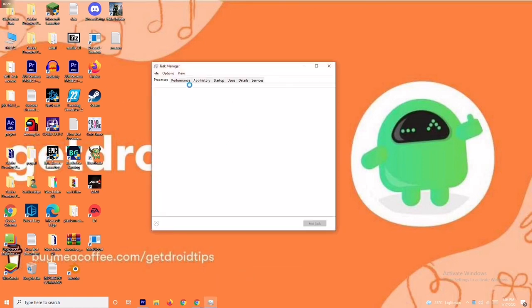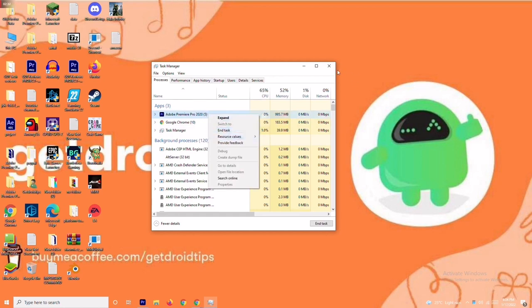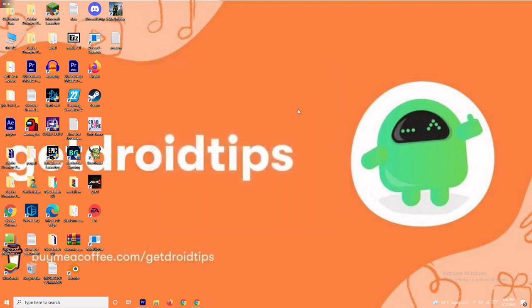As you can see, Adobe Premiere Pro is running in my background because I'm editing the video. If any app is not needed, right-click on it and go for End Task. Simultaneously, end the tasks that are not necessary one by one, and most probably the issue will be fixed after that.